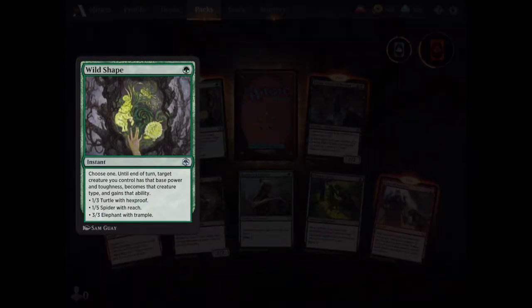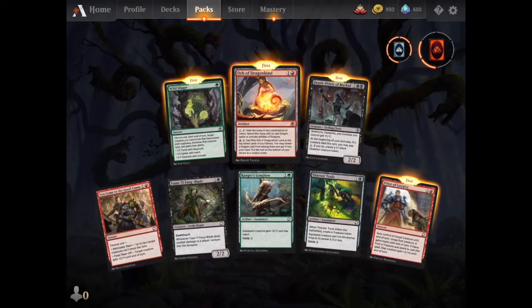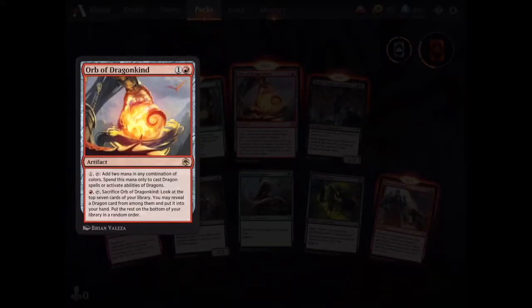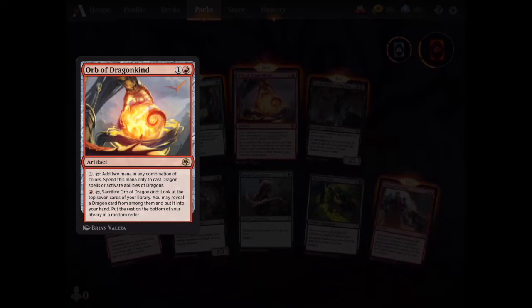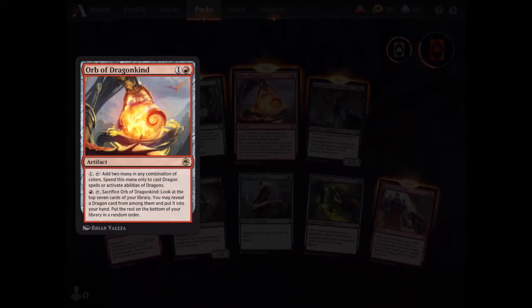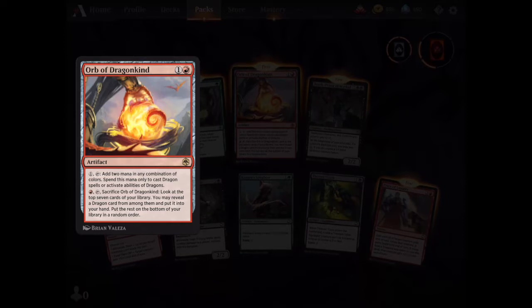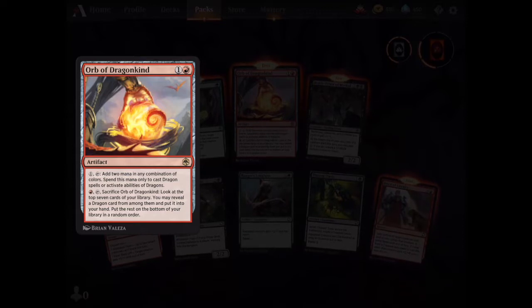Wild Shape. Interesting. I like the spider with reach, that could be pretty useful. Rare card. I was thinking of making a dragon deck as well. The other day I pulled that red and white dragon, and I was looking at all of my other dragon cards. I also got the Minion of the Mighty — a kobold card that can enable dragon decks. So this will also be great. Artifact — add mana in any combination, spend it only to cast dragon spells. That's pretty good.